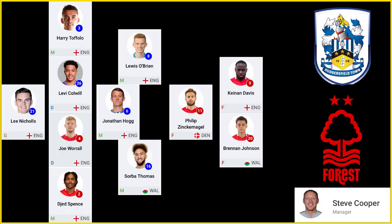So that is my playoff final combined 11: Nicholls in goal; Spence and Toffolo as fullbacks; Colwell and Worrell as centre-backs; Hogg holding in midfield; O'Brien to his left, Thomas to his right — with a bit of licence to get up to the right wing; Zinck-Nagel in the number 10 position; Davis and Brennan Johnson up top.